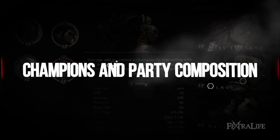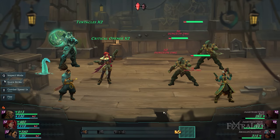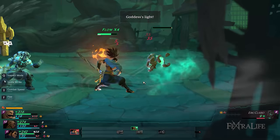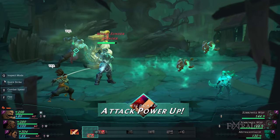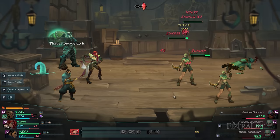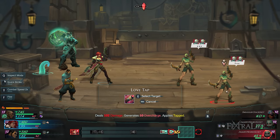Ruined King allows you to play a total of six champions: Miss Fortune, Illaoi, Braum, Yasuo, Eurya, and Pyke. Each fulfills traditional RPG roles while some are better hybrids than others. For instance, Yasuo is a full-fledged melee damage dealer who moves quickly and strikes with deadly precision using his sword, and has the highest chance to inflict critical hits. On the other hand, Illaoi and Braum specialize in protecting allies by healing them and providing shields respectively, though they can also deal damage. In the party, you're only allowed to bring three champions, so you have to choose wisely based on their strengths and weaknesses and how well they synergize. Regardless of who the active ones are, everyone will level up together, and you can switch characters at rest points.